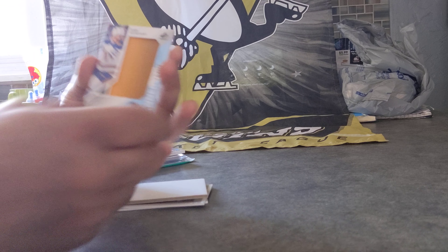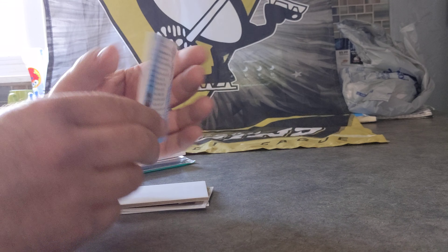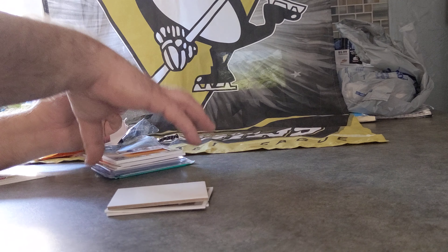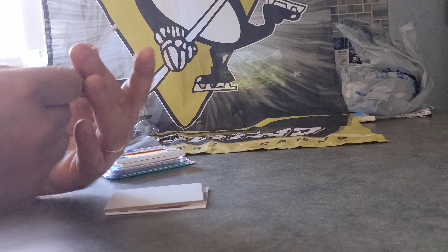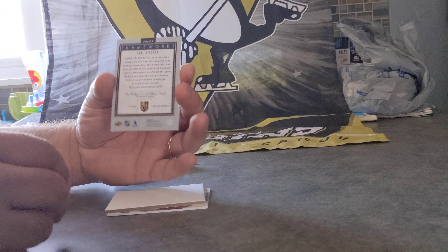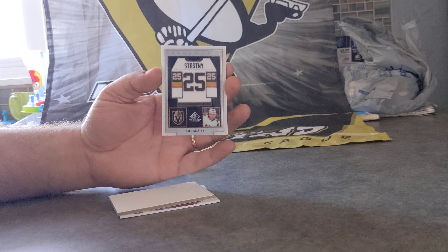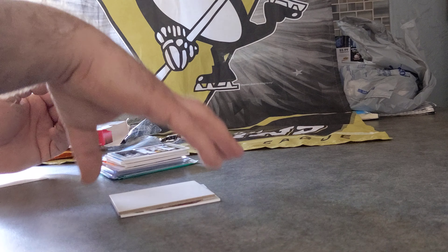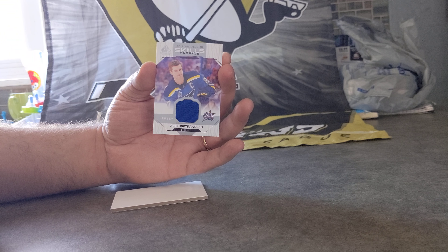So we have a Banner Year Sam Reinhart - that one's a nice card too. I don't mind that - a nice big chunk of the banner, looks like it's from the All-Star game. Next is a Frameworks of Paul Stastny with the Golden Knights - that is a nice card, I like that a lot. I've seen a few of these opened but not too many. And the final card is an All-Star Fabric Seals for Alex Pietrangelo - not too bad.